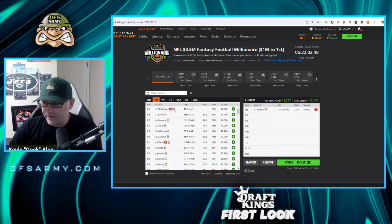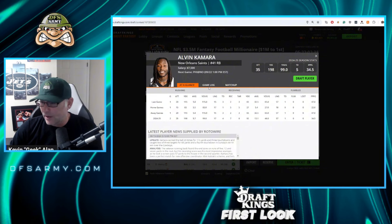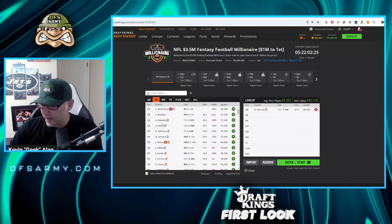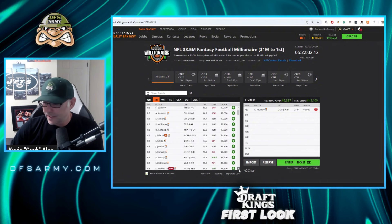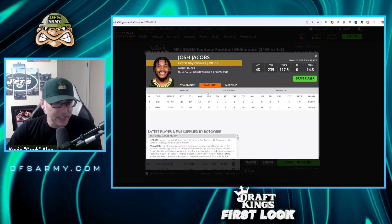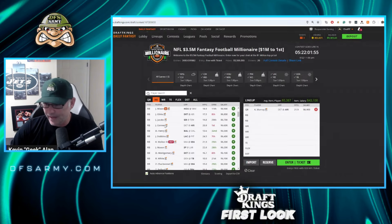Running back position — McCaffrey still out. Barkley in a good spot. Kamara is coming off maybe one of his biggest games — three or four touchdowns — so he's going to be super chalk, but the spot is really good. Jonathan Taylor could get it done. Kyren Williams I'm not in love with. Mixon's health is a concern. Jahmyr Gibbs is definitely someone to consider. Josh Jacobs got it done last week — we talked about pairing him up with the Green Bay defense and that worked out nicely. He came close to cash value, and the Packers defense was really good.